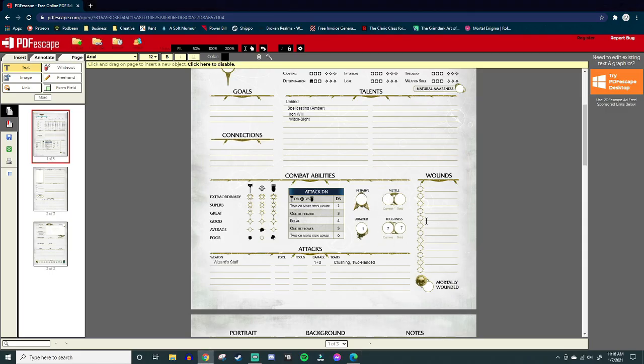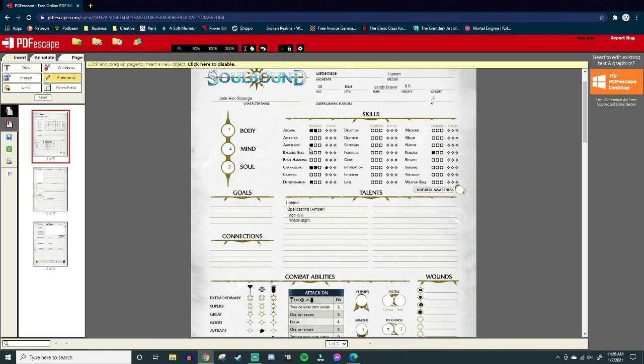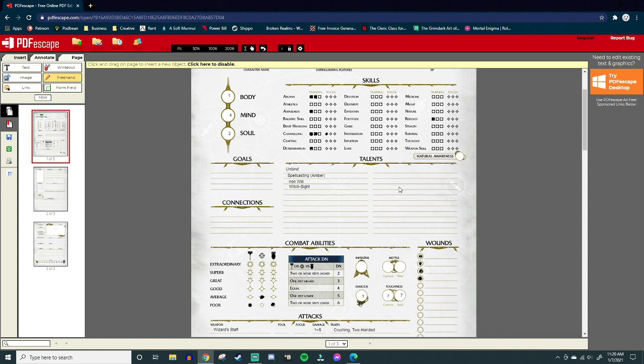As your stats grow through the campaign, your wounds increase because they're derived from your three core stats. Some factions also start with extra wounds. Moving on: Initiative determines who goes first in a fight. Initiative equals your Mind plus your training in both Awareness and Reflexes. We have Mind 4, plus 1 in Awareness and 1 in Reflexes — total initiative of 6, which is pretty high.